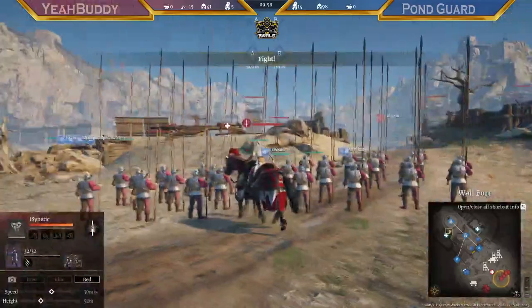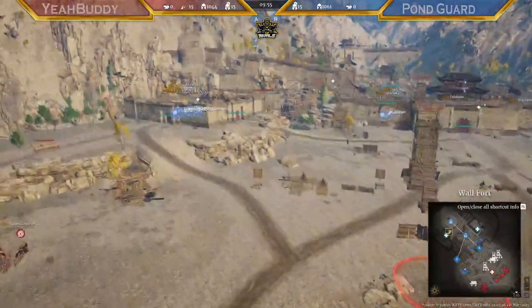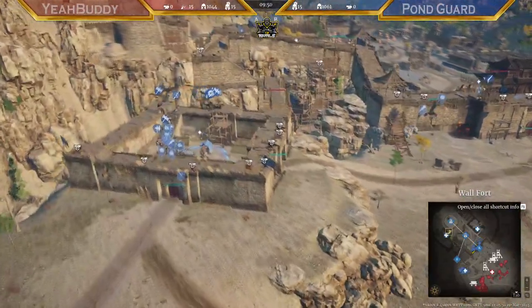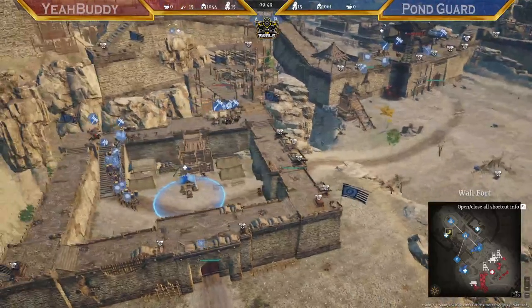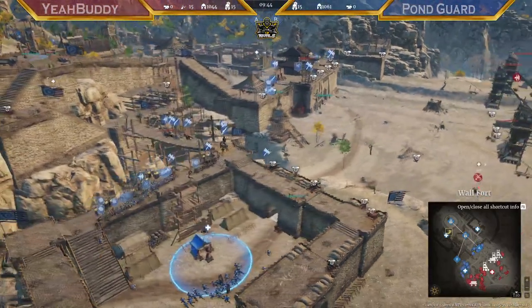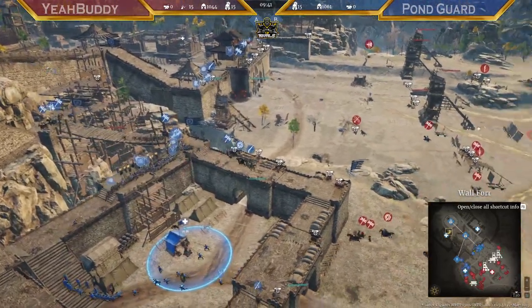A lot of them spawning on the port here — tons of them actually — and also bringing good units: shield maidens, crescent monks. Look at these really strong units here. Maybe they're going to try and do a B hold, because again they're not really holding the ladders at the front.